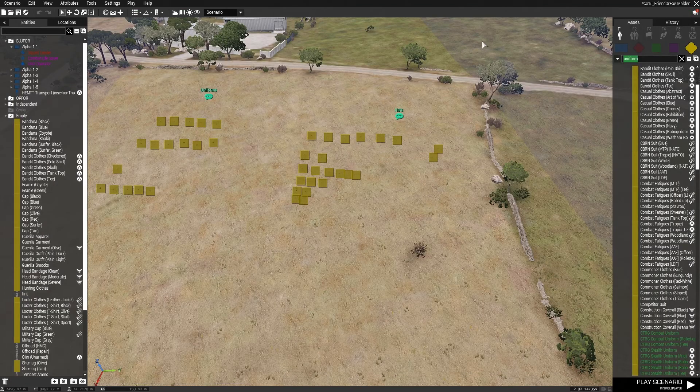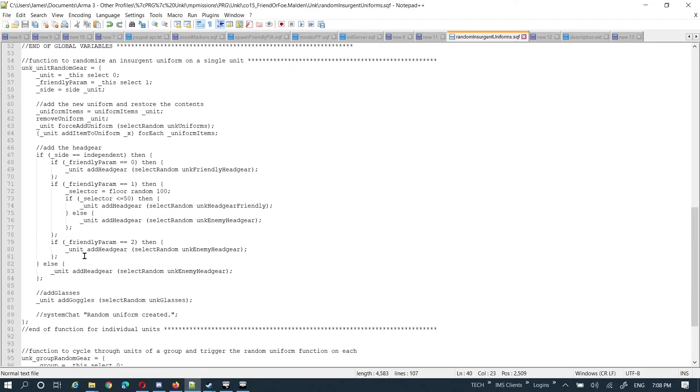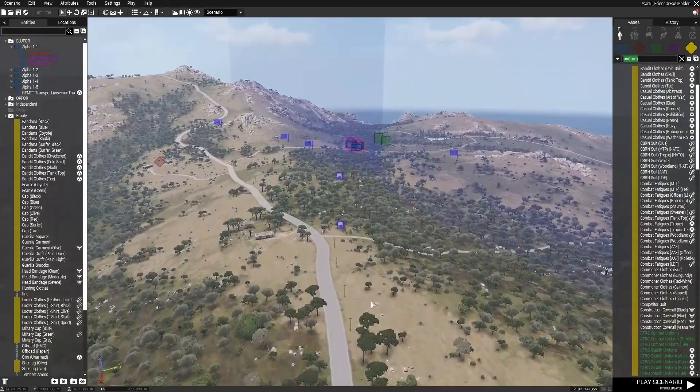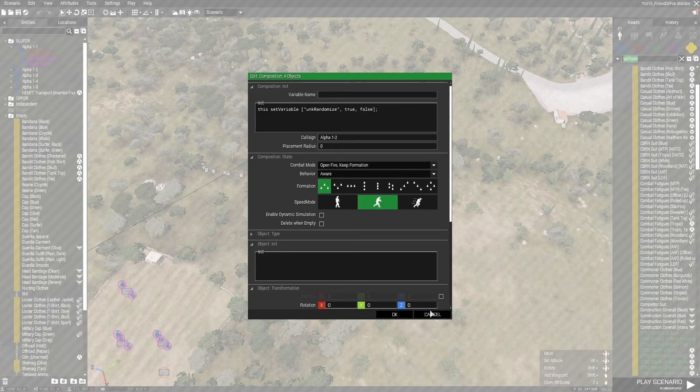I'm going to close up the config viewer. Maybe a better description here of how I'm calling it. In my mission there are two different ways I did it. One was I had some friendly units I wanted to make sure were randomized. So what I did is in the group name — I double-clicked on the actual group — and I'm setting a variable on it: this setVariable ['unc_randomize', true]. It doesn't need to be a public variable because it only needs to be visible on the server.